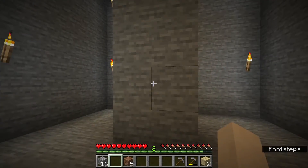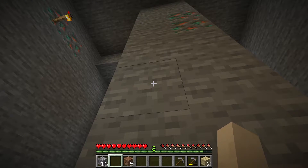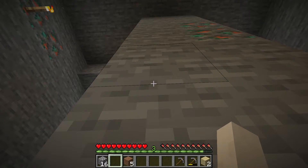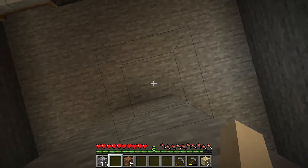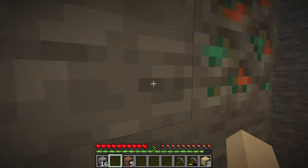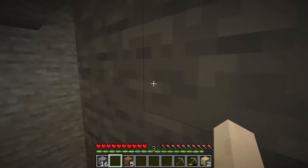For example, I approach this wall right here — I've got nothing in my hand. I hold down shift to sneak, then click on a block that I'm going to grab and start climbing. As you can see, I'm climbing up. There's a barrier block supporting my player, and I'm able to climb up this sheer face all the way up to the ceiling. I can even climb around the side and work my way around.